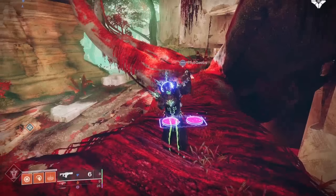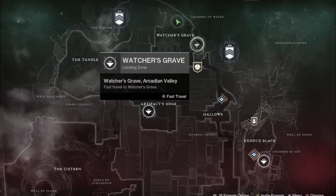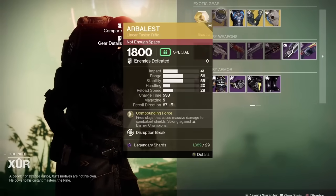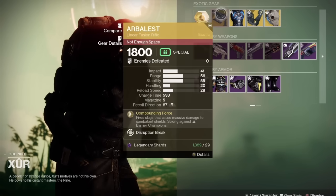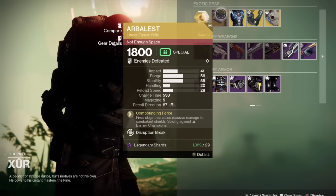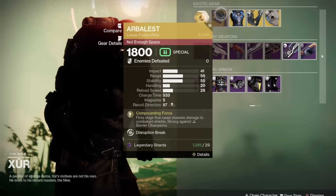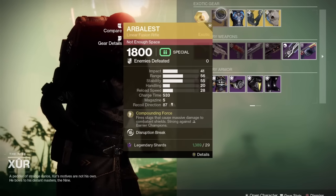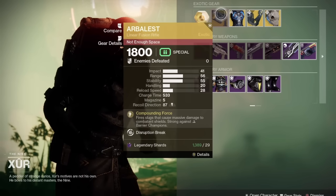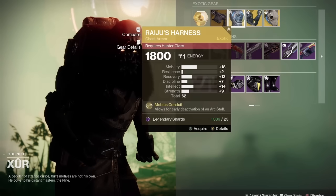To start off, Xur can be found today in the Watcher's Grave over on Nessus, in the big tree. Today he is selling the Arbalest as the exotic weapon — pick it up if you don't have it. It comes in very handy in endgame activities like GMs because of its intrinsic perk against barrier champions. It's also good for boss damage, like Oryx, if you're looking for a primary to combo with a heavy linear fusion.